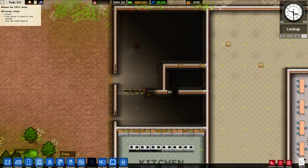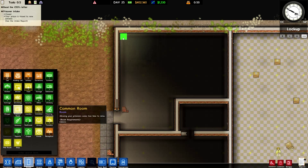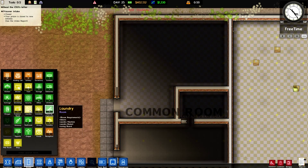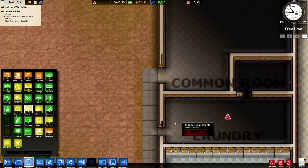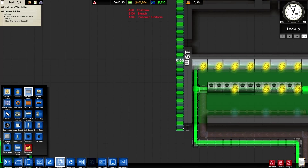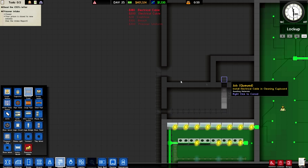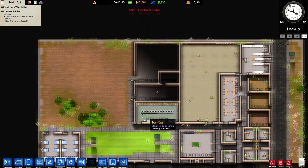This area is going to be laundry, this bit is going to be the cleaning cupboard, and this bit is going to be the common room. I have put a little bit of thought into this and I'm quite happy with the layout so far. We've got the cleaning cupboard and we have laundry — brilliant. Obviously we need to run the cables up here as usual.